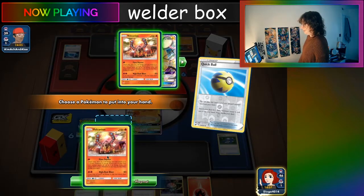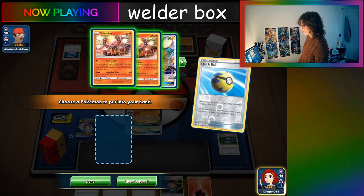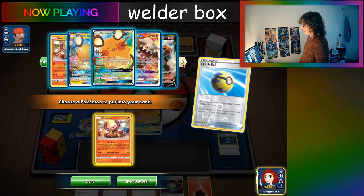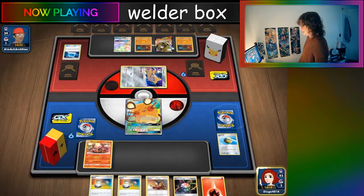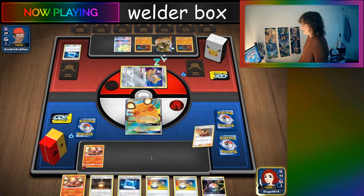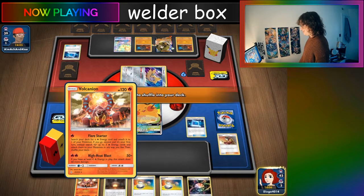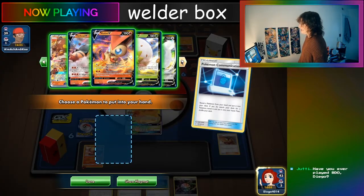We're probably going to get Volcanion. Yeah, we should probably get Volcanion and then hopefully draw into another Pokemon, because I don't want to Welder onto anything else. So we'll put down the Volcanion, we will Welder onto it. We did get another Pokemon, which is very lucky. So against Colossal Sanaconda, what do we want to do? What is our game plan?